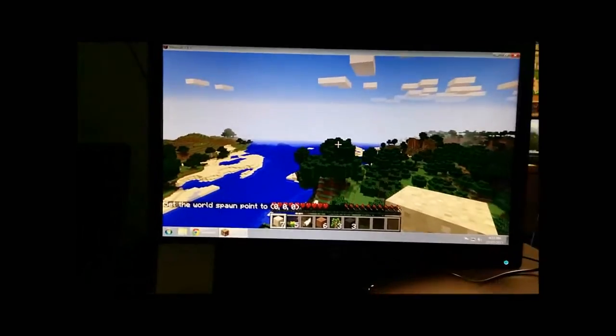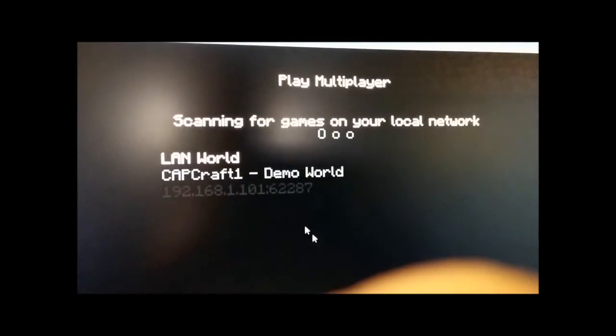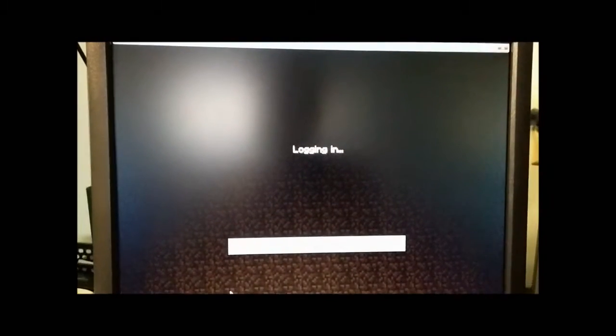On to the second computer — this is where you're not going to click single player, you're going to click multiplayer. Right there, it found it right away: scanning for games on your local network — LAN world. That was the world started up on the first computer. Click on that, then simply click Join Server. It takes a minute to get into the world.